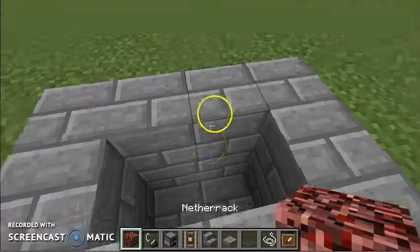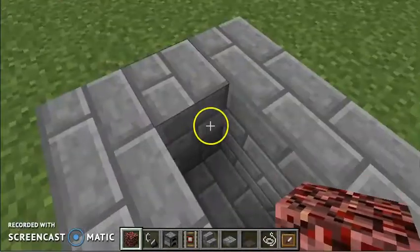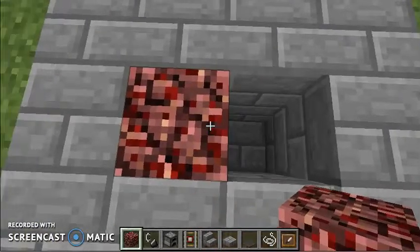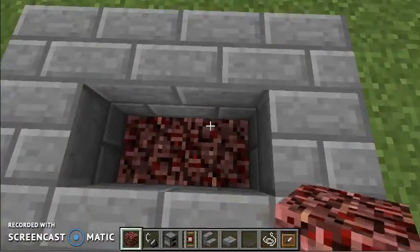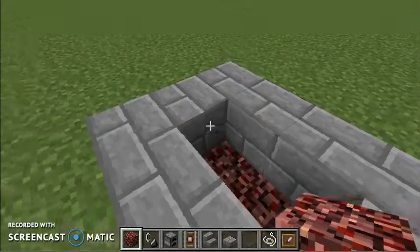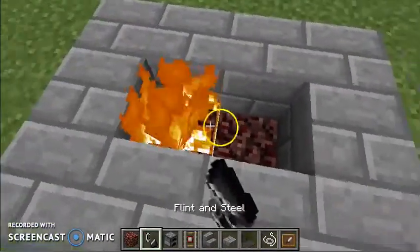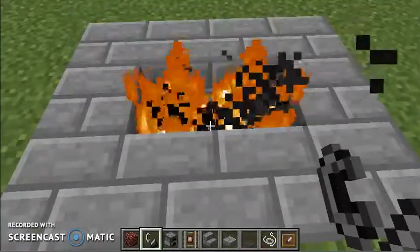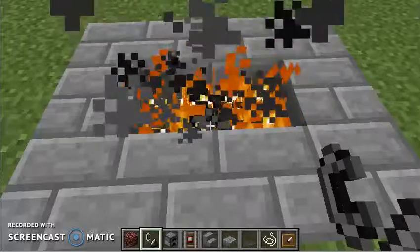Then you're going to want to get some nether rock that you can find in the nether. You have to get a pickaxe to mine it — it's very difficult. Then you're going to want to get your fire. Don't get it near any wood or it will burn and it will not be good.